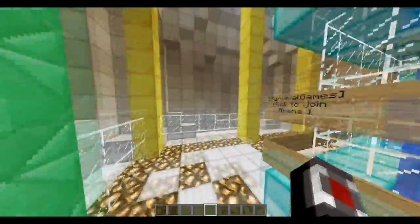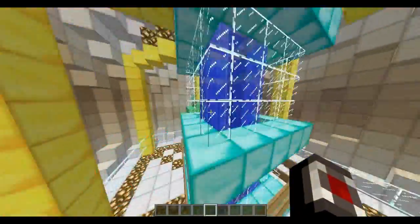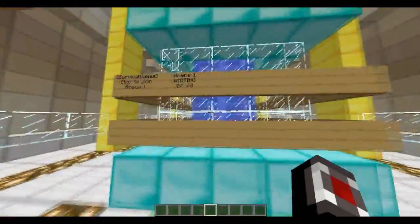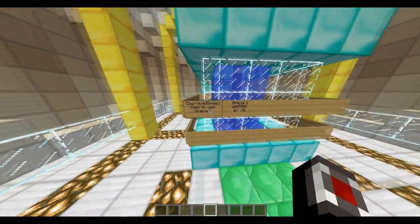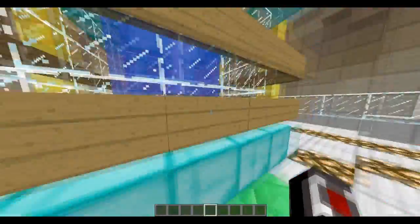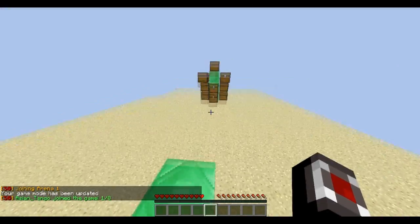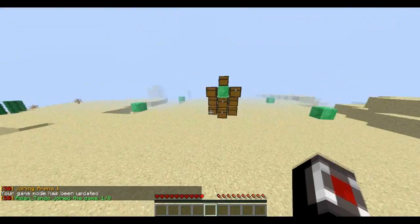Basically what you need to do is you need to have a lobby. This is my lobby and you make sure you have signs — at least more than three signs that are blank. And it does work, everything works.